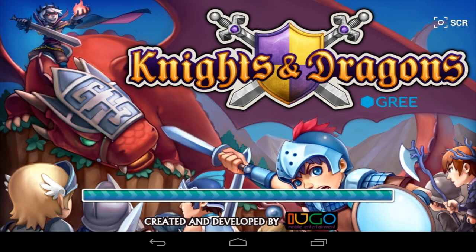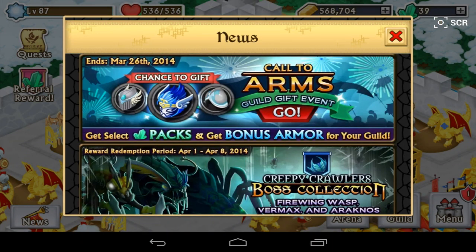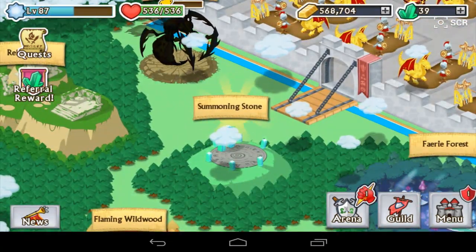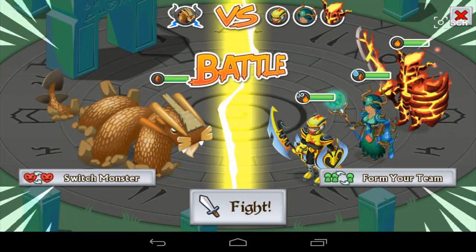Hello everyone, it is iReversal and I'm back with some more Knights and Dragons. This is going to be a follow-up of the last episode in which I got screwed over by the summoning stone, or so I thought. As you guys can see, the summoning stone is actually still lit, so that means I can rearrange my party.